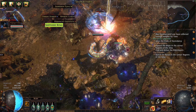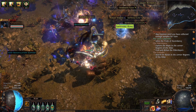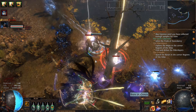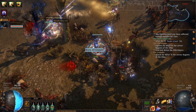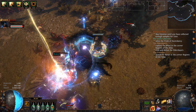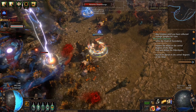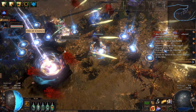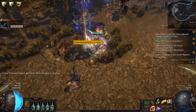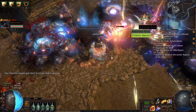I am currently playing an Aura Stacking build, because I was going to have one in Standard and I was wondering how they play. To be honest, until I got Prism Guardian, being an Aura Stacker before you get Purity is honestly really terrible. You also need certain Ascendancy nodes from the Guardian.